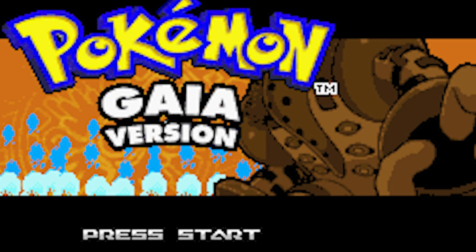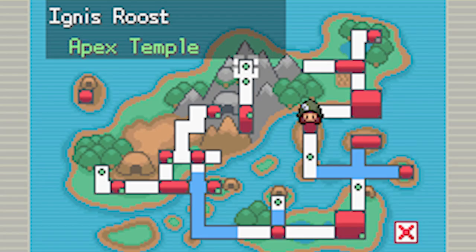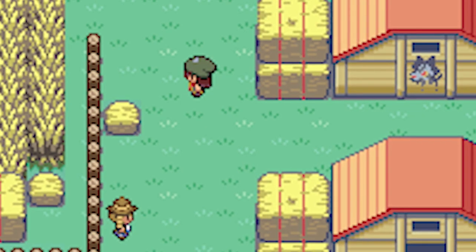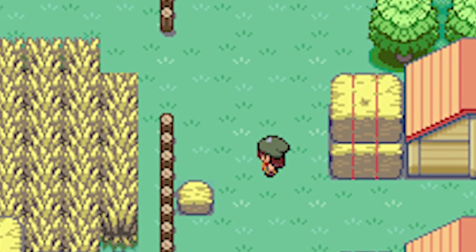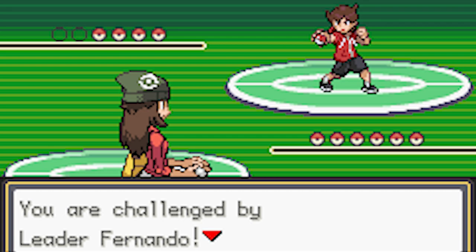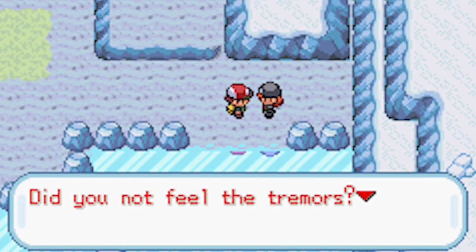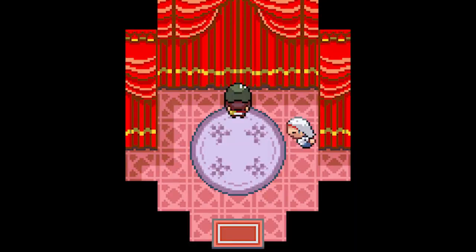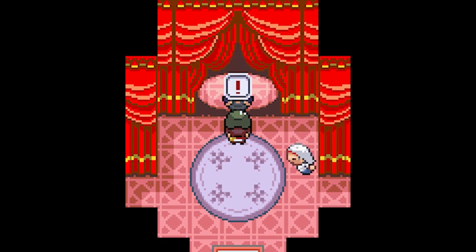At number 2 we find Pokemon Gaia, made by Spherical Ice and their team. This game is different from the previous three because it comes with its own entire region and storyline. Some reviews I've read are insanely positive, ranging from 'it felt like a mainline game' to 'one of the top 3 ROM hacks ever made.' Pokemon Gaia is set in the Orbitus region where a series of disastrous earthquakes left the region in pieces long ago, and you as a trainer need to help Professor Redwood prevent another upcoming disaster.